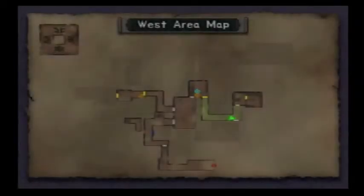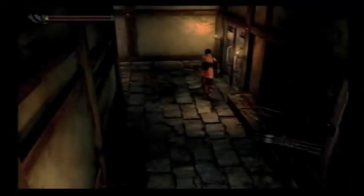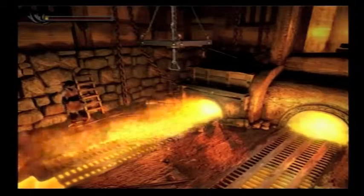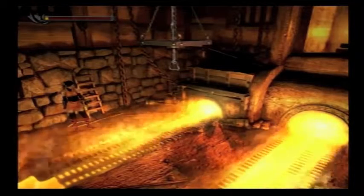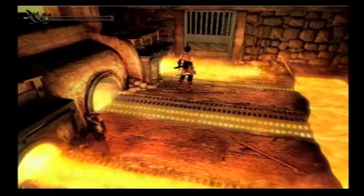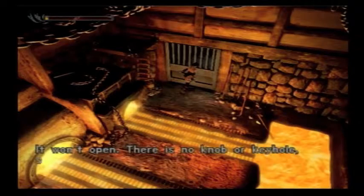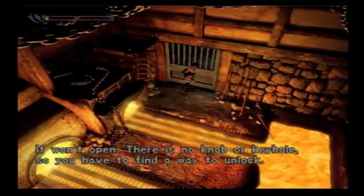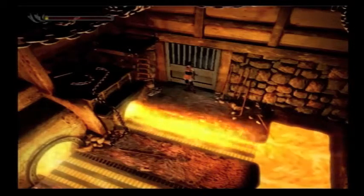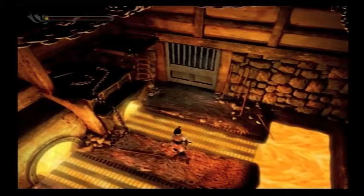It looks like if we go this way, we need to go down that one path if we can. Guess we're going to give it a try — worst case scenario, we die right away. And yes, I died in this room — that's right. I thought you could do something with that thing, but you can't. I have to find a way to unlock it.